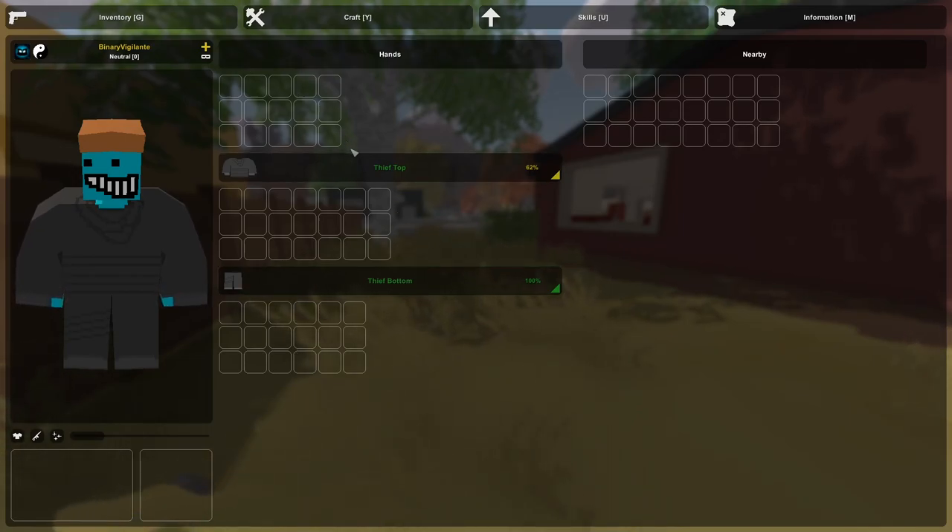This is your inventory. The more clothes you have, the more inventory space you're going to get. If you have a shirt, trousers, or a vest, that stuff will give you inventory space. A hat is not going to give you inventory space. I have the thief top and thief bottom to begin with because I have the thief skill set from my first tutorial on how to customize your player.